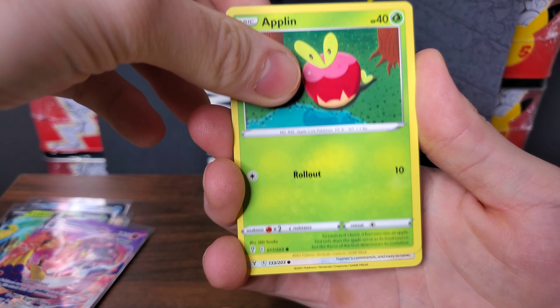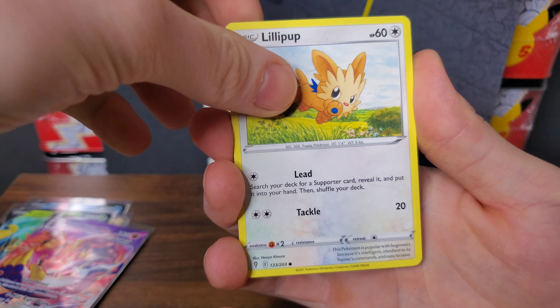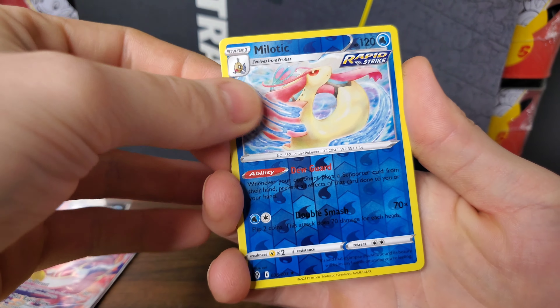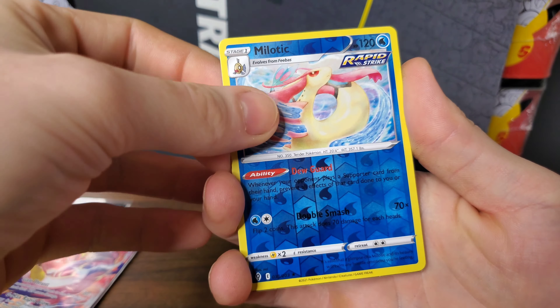Last pack of Evolving Skies — they're going to have to pull something out of here to get any sort of lead to win. I'm not even sure a Secret Rare would be enough, but we're about to find out. We have a Cutiefly, a Pikachu, an Applin, a Lillipup, a Morgrem, a Reverse Holo Melodic, and Trevenant V. Very nice. Unfortunately, Trevenant V isn't enough to pull a win over Brilliant Stars. The Gyarados V and Trevenant V was a nice comeback, but it just wasn't enough to put them in the winning circle.